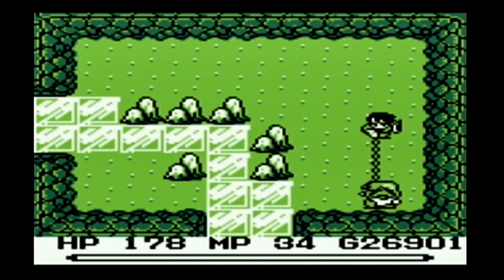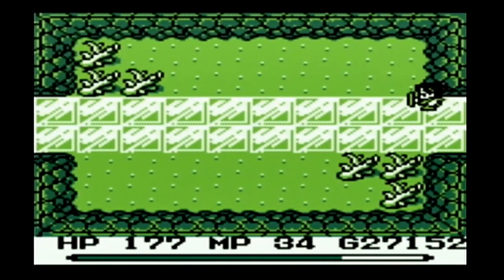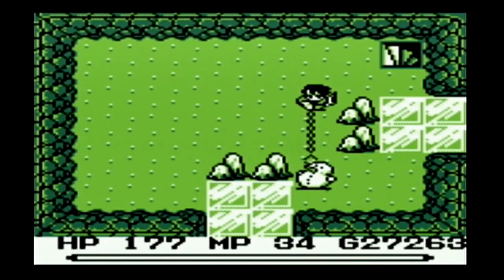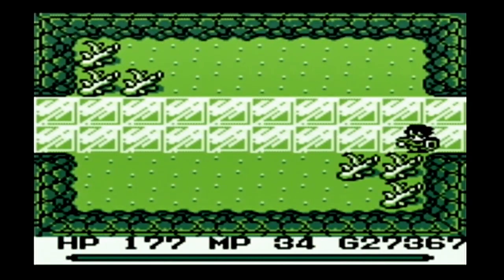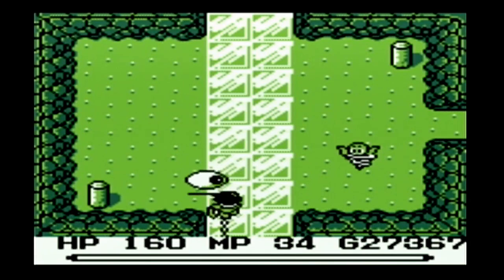We'll backtrack a few more rooms, sliding on the ice. That'll take us to where, if we had gone north, we would have broken that wall. We would have ended up in this room here — we would have had to go through more rooms to get here. So now I just want to hop on the inner ice passage and slide off. We don't have to jump off at all.